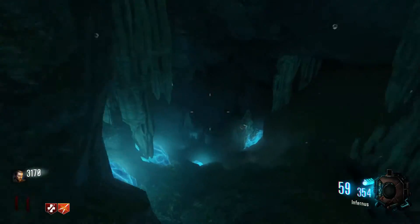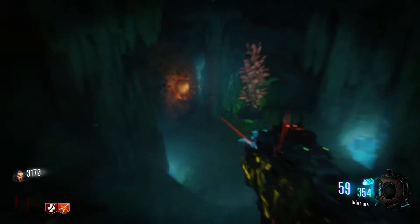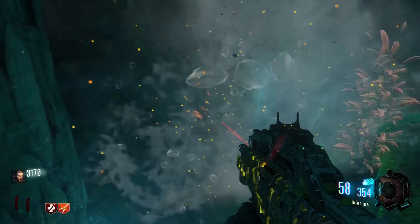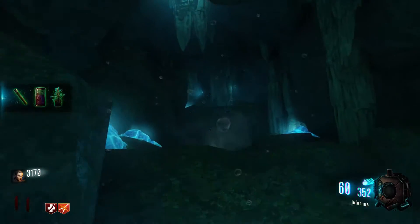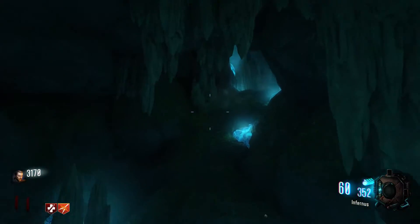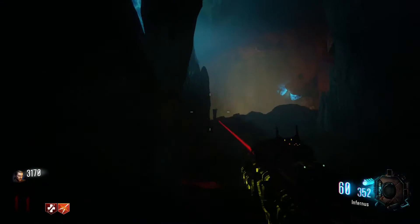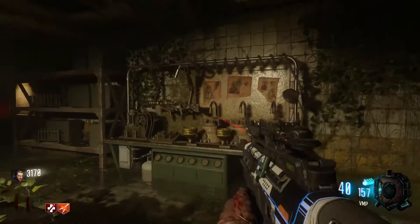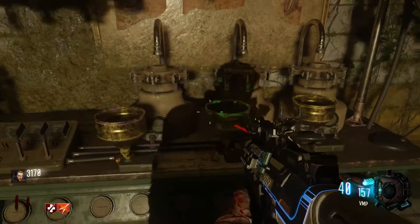The last part is fairly simple — you just want to head down and pick up the plant. Head down underwater where the mule kick is, go right down these stairs, and keep going down the tunnel. Pick up the plant, then go all the way up top and build the wonder weapon. There you go, you have it.